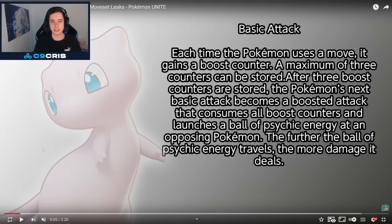Then we have Basic Attacks. Each time the Pokémon uses a move, it gains a boost counter. A maximum of 3 counters can be stored. After 3 boost counters are stored, the Pokémon's next basic attack becomes a boosted auto attack that consumes all boost counters and launches a ball of psychic energy at an opposing Pokémon. The further the ball of psychic energy travels, the more damage it deals. Sounds pretty standard — just some boosted auto attack damage.